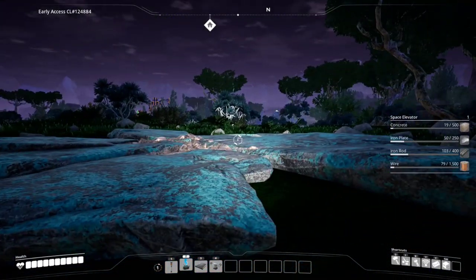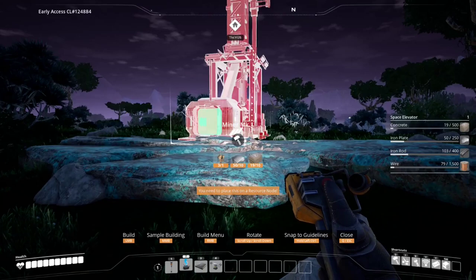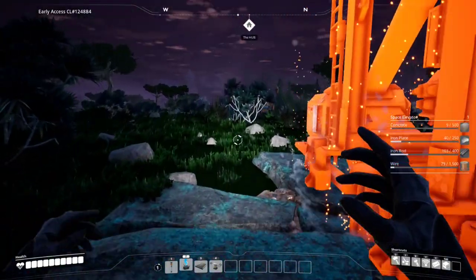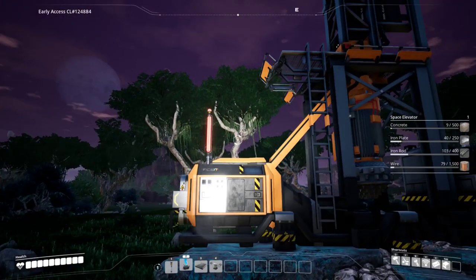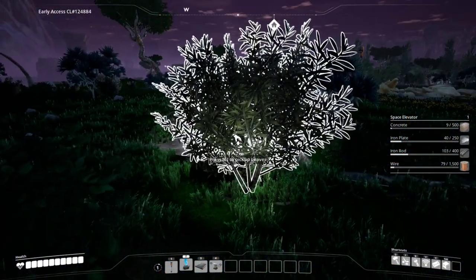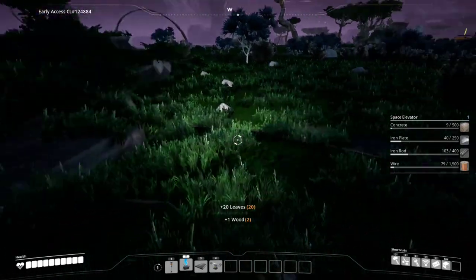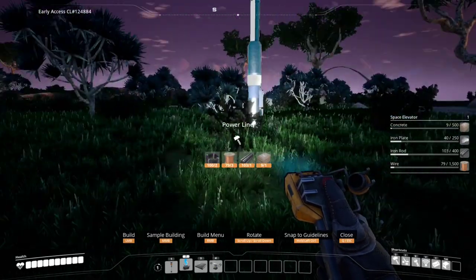So now we can make our big miner - let's set him out here. We need to turn you around, buddy, just like that. Look how big this thing is - this is so cool! We've got to get him some power. Come on, pick up the leaves. We've got to figure out what's going to be our best way to do this - how far can we go with a power line?